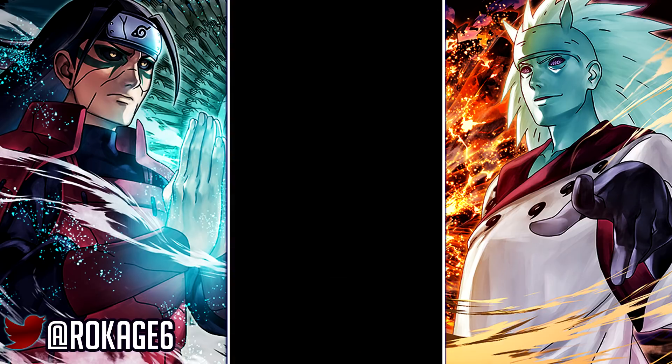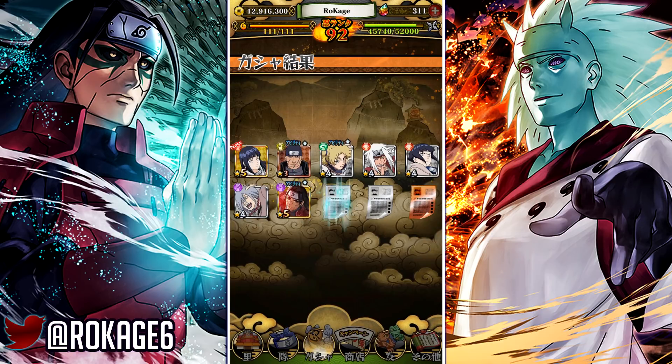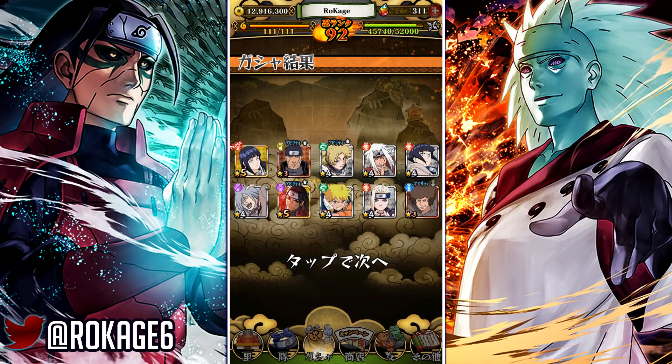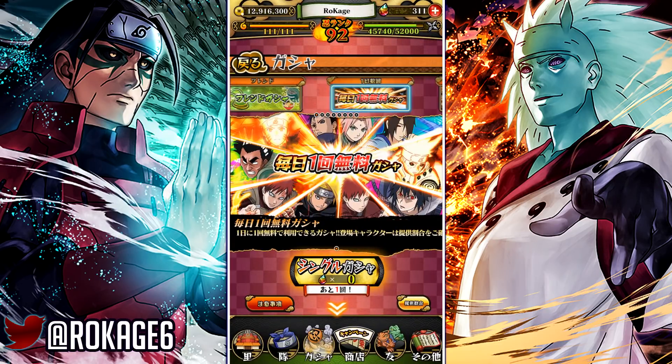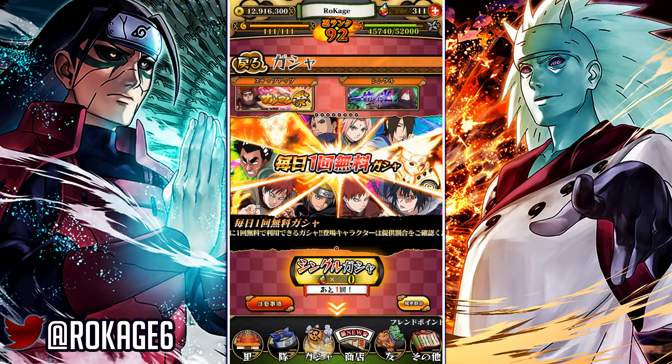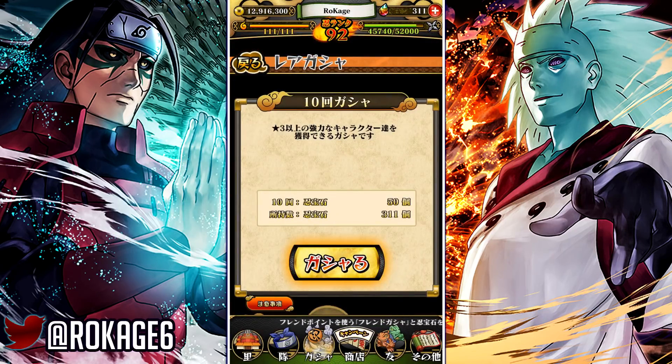Hinata is actually a good character from what I've seen in PV. And — another Edo Hashirama! That's crazy, so I have two Hashiramas now! Now give me Double Renegade Madara and I'm happy. I'll be happy with these pulls. Come on, sixth step!